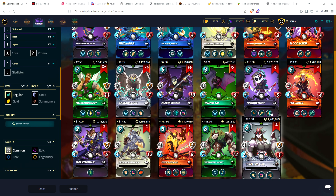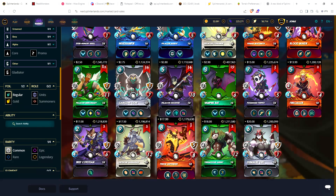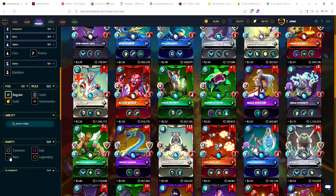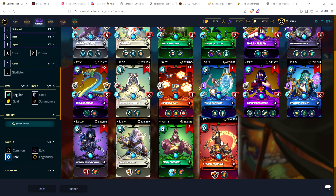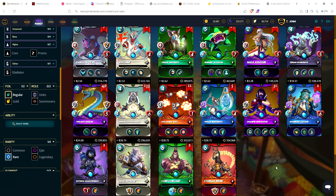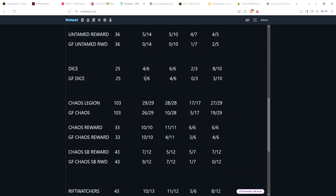Out of the 12 soulbound commons, only 7 of 12 are available. Five of the 12 rares are available — and these are important because they contain the summoners. The only summoners available are Fire, Earth, Life, and Death — there's no Dragon summoner and no Water summoner at max level. For the gold foil Chaos soulbound reward cards, there are zero of 12. I don't think there will ever be any, because it costs close to $200 to unbind one.